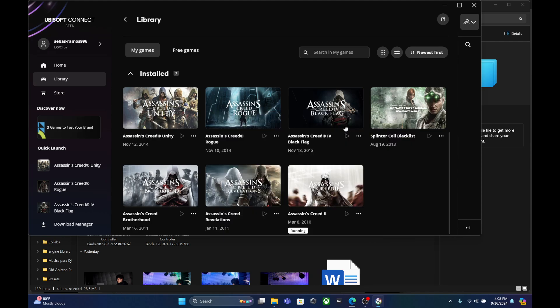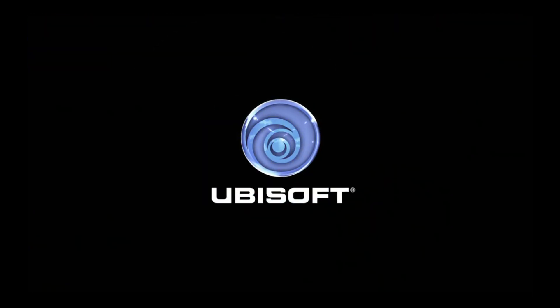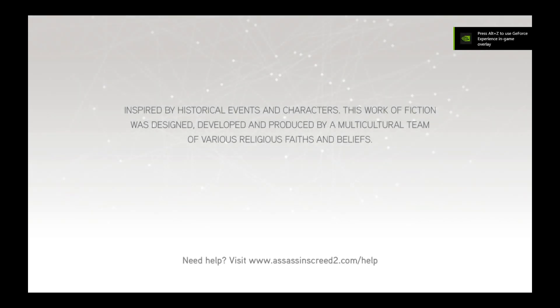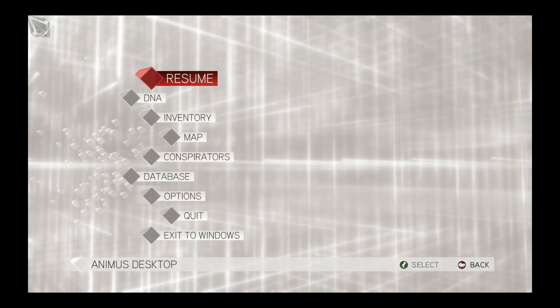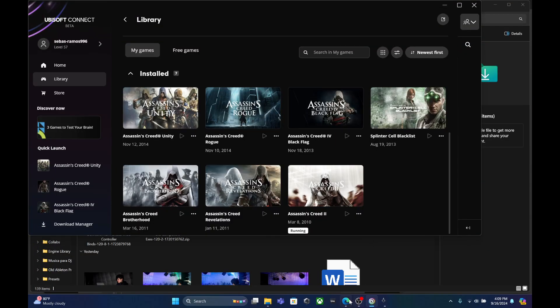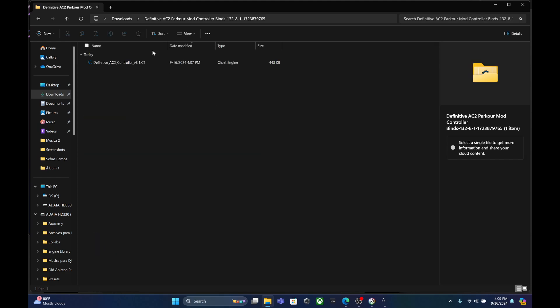Let's wait for it to launch. That's it, the game has launched. Now we're going to load the save file. After loading the save file, we're going to load the AC2 parkour mod controller file.